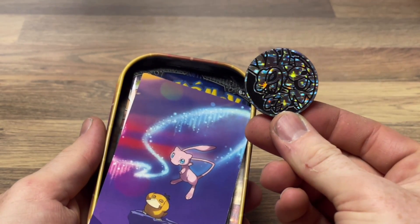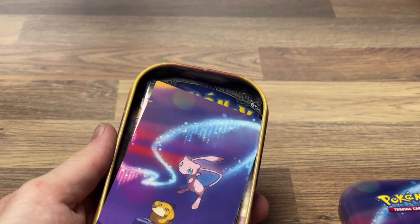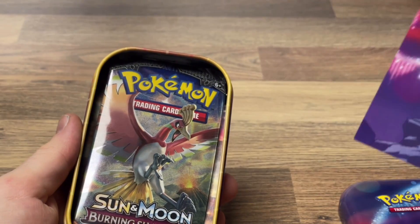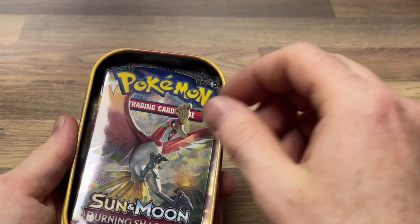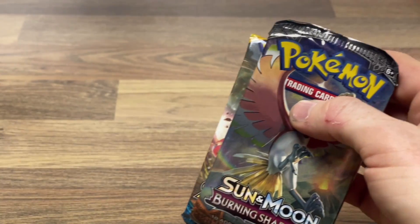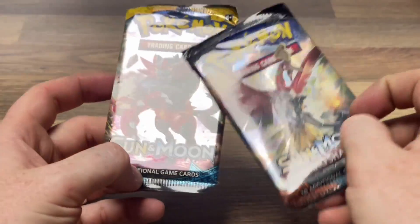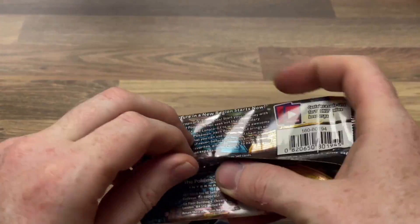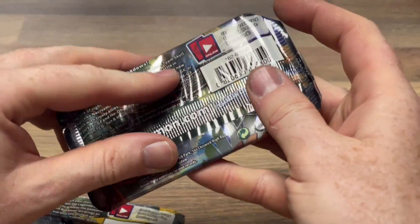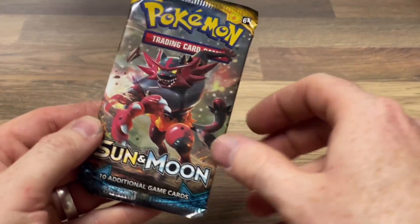We have a master three-headed dinosaur and I can't think of his name — let me know in the comments if you know that one. Then we get the Mew and Psyduck card to match the artwork cover, which you can pair up and make into something. We get two packs in this tin — the first one is Sun and Moon Burning Shadows and a Sun and Moon base set, which I believe is 2017.